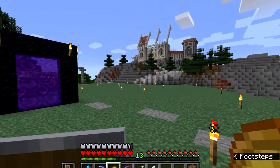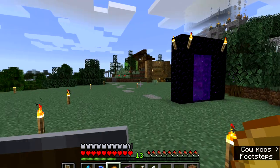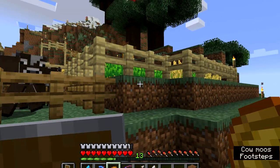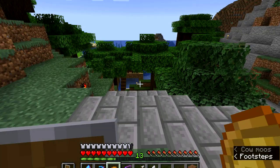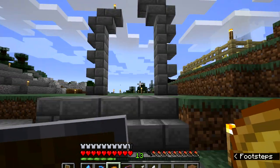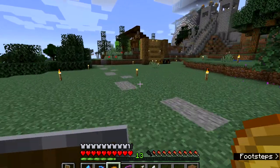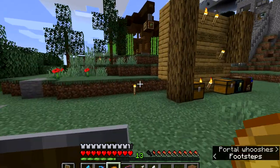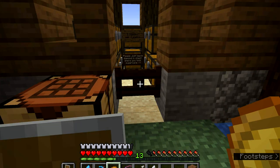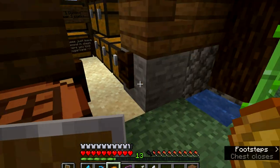Behind me is Iron Face's build, which once complete we'll show in another video. There's some community stuff going on here - a community farm with some animals, and down here is a community enchantment table where you can enchant your weapons and repair things. Someone here has also built a sugarcane farm - that's Iron Face. If you want one of these, pay a diamond and you can take three stacks.